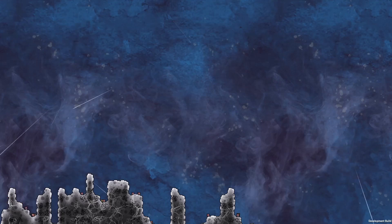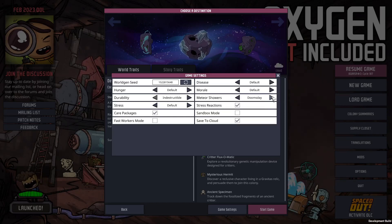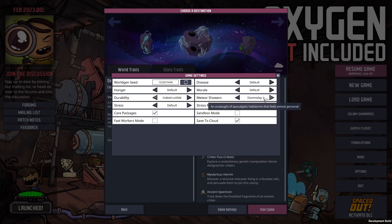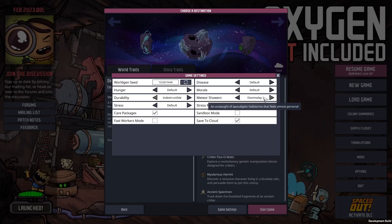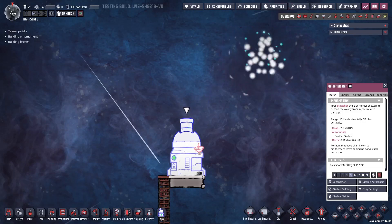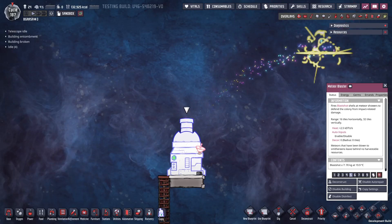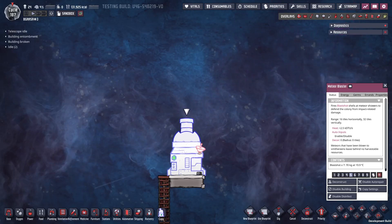That moves us on to the second big addition of the update, which is about meteor showers. There's now a game option to change the frequency of meteor showers. I've tried this out on maximum and as far as I can tell it doesn't add meteor showers to planetoids that didn't have them before, like the main planetoid in the Spaced Out DLC. The really cool addition though is the Meteor Blaster, which does what it says on the tin and blasts meteors. It currently also has temporary artwork.